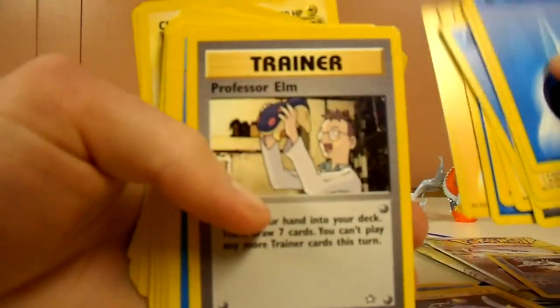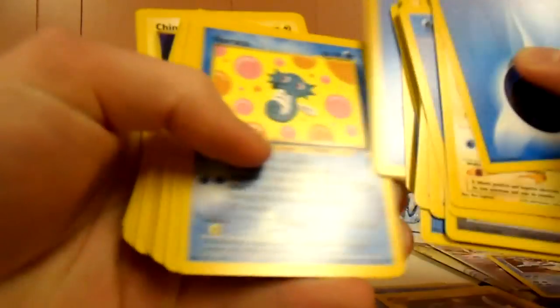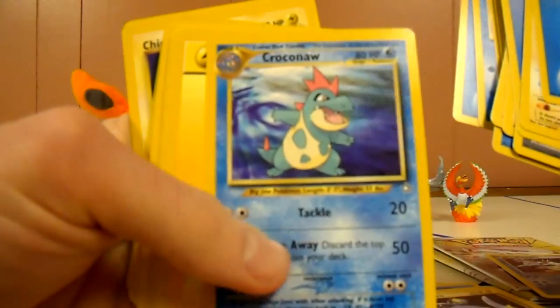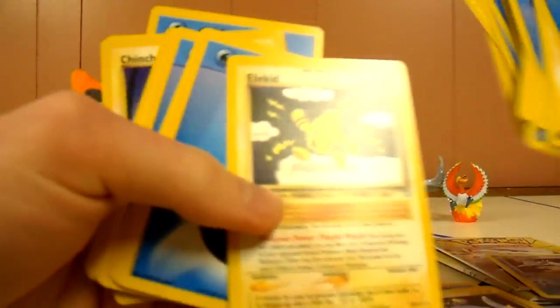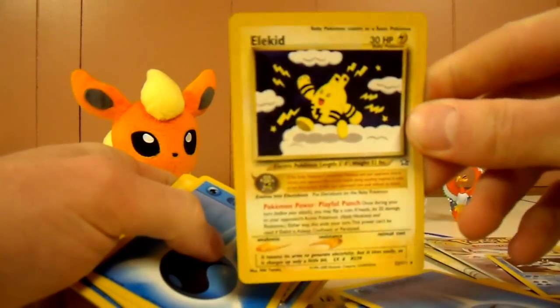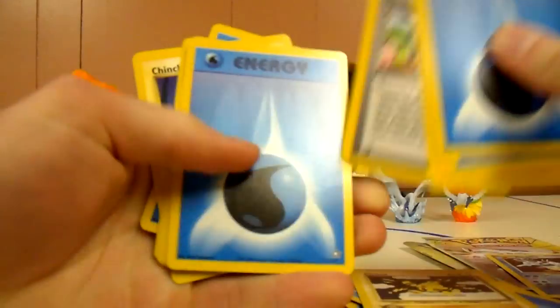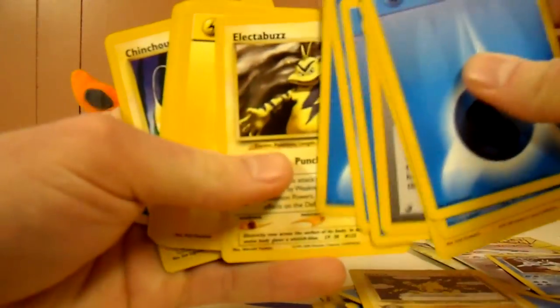Professor Elm holding up a Cyndaquil, Super Rod, different Totodile, different Croconaw. Elekid — that's a rare, actually. Rare baby — evolves into Electabuzz. Electabuzz.